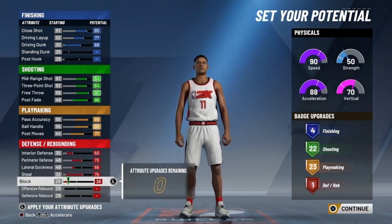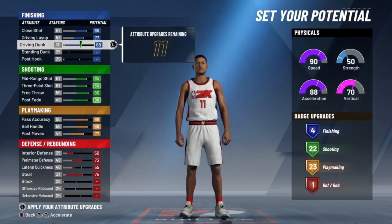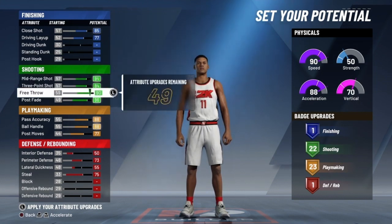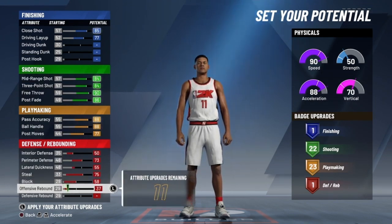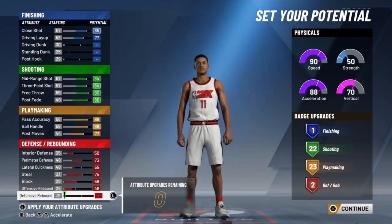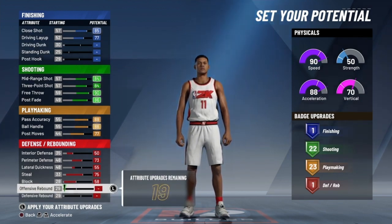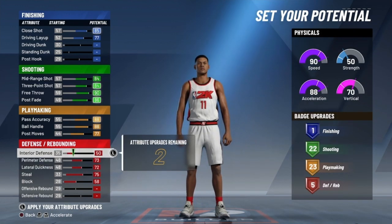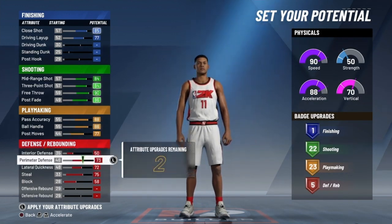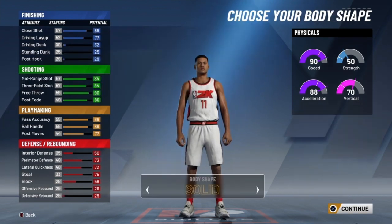I didn't put lateral quickness all the way up - I wasn't even paying attention to it. I've got 10 attributes left and I'm figuring out what I need. I know I need driving dunk, not standing dunk. I don't need rebounding as a 6'4 play sharp - I'm playing with lockdowns and stretches, they can get the boards. With two attributes left, I just put them on driving dunk since you mostly do driving layups with a play sharp anyway.